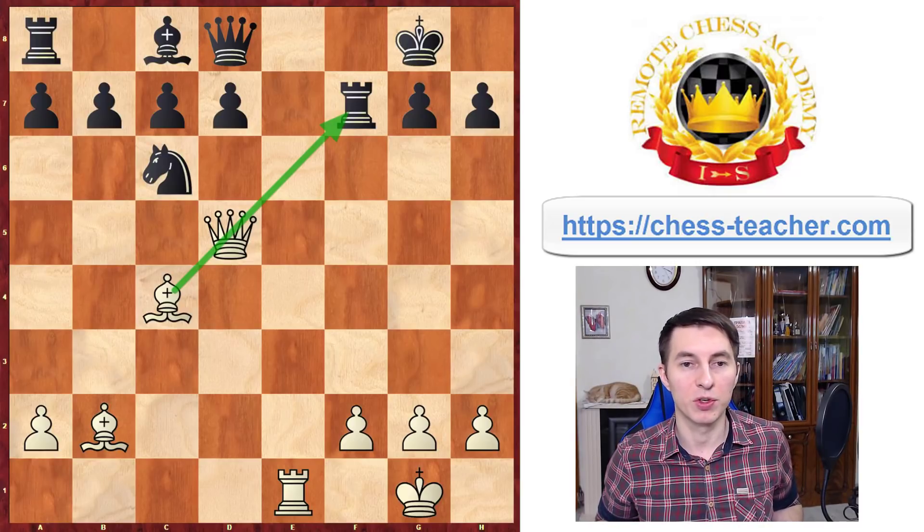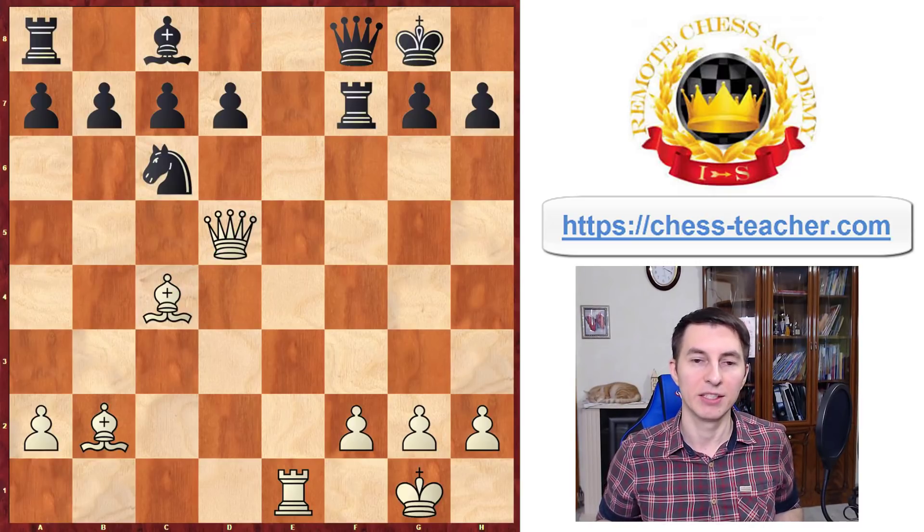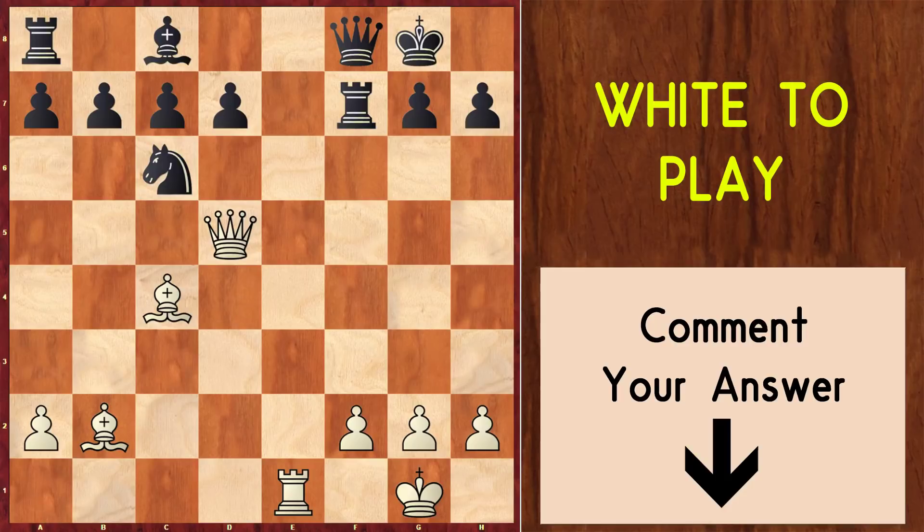The only way to protect the rook is playing queen to f8, and in this position let me ask you to think about this and write it down in the comments below if you can find the right move for white here. It is definitely winning, but you've got to find a way to do that. Now let's move on to the next line.